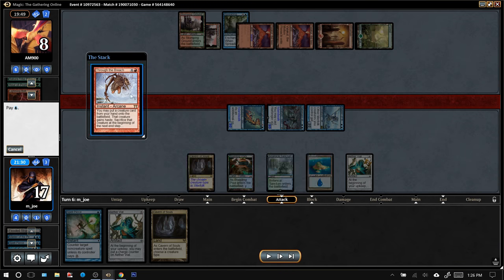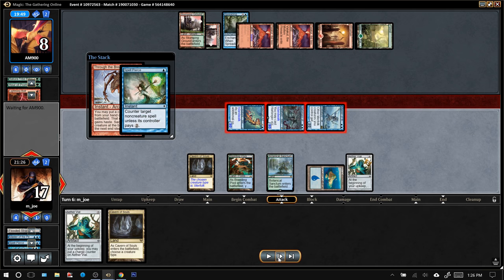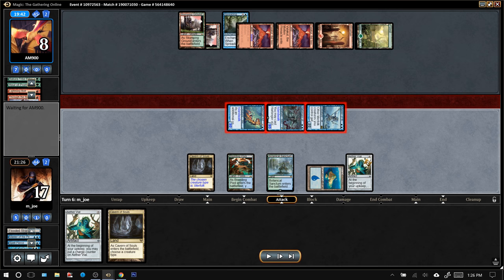The opponent was trying to put in a Primeval Titan — that could get them a couple more mountains, and it gets to eat a Master of the Pearl Trident. They would only be at two life. But then they get another turn and could topdeck Scapeshift or something. I'm just going to counter this with Spell Pierce, and if they don't have another answer in hand, we've got lethal on the board. Opponent goes down to zero. We won game one against Titan Shift — red-green Through the Breach Titan Shift.